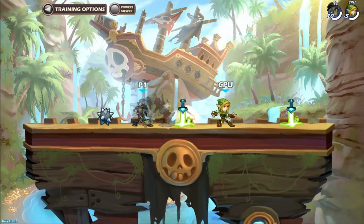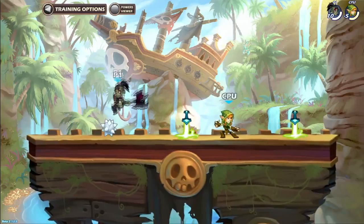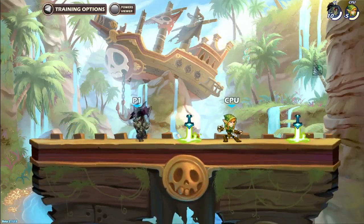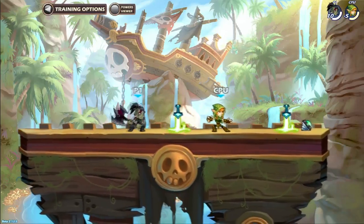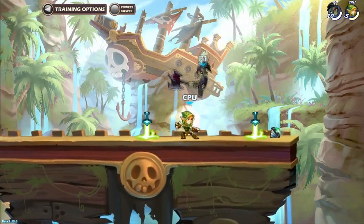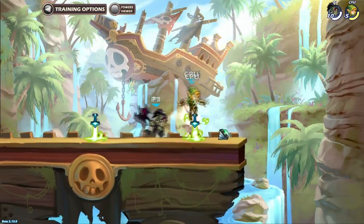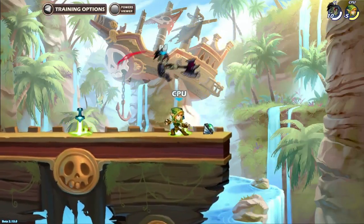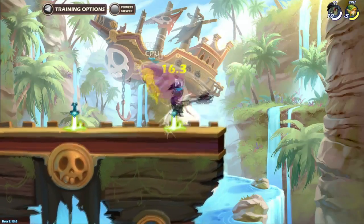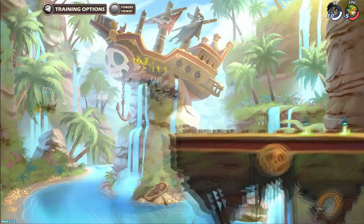Now we'll finally move over to the Axe, which is a powerful weapon. I really like the Up Heavy — it's a double slash in the air where you drag your opponent up and then slash once more, which gives a powerful knockback. The only downside is you can't hit your enemy while they're on the ground. You have to lift them up either with an auto-attack, or wait for them to jump and use it.